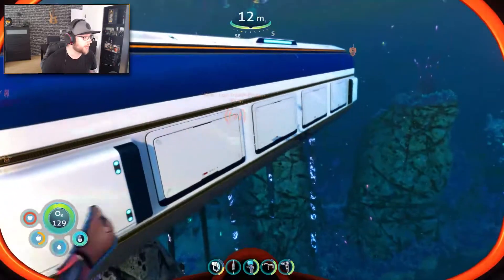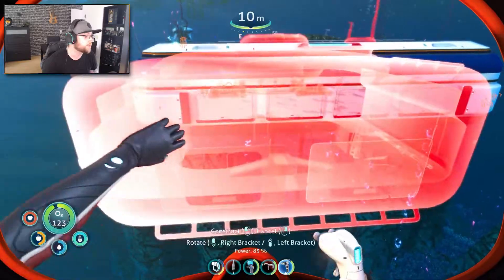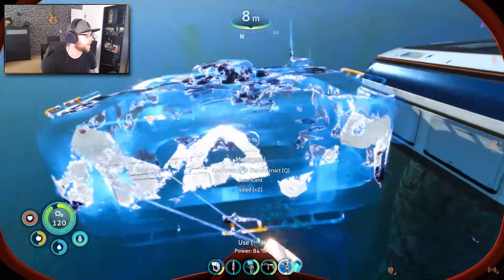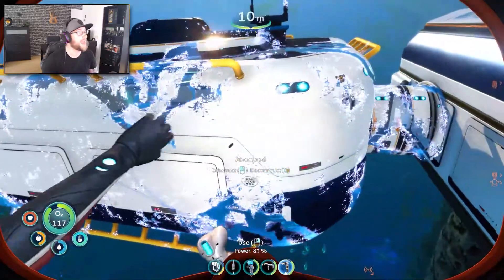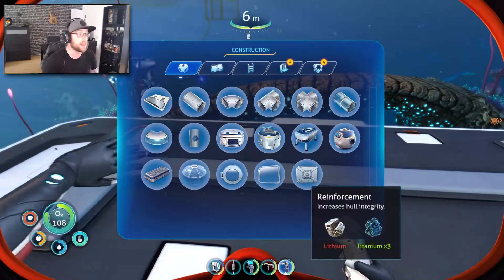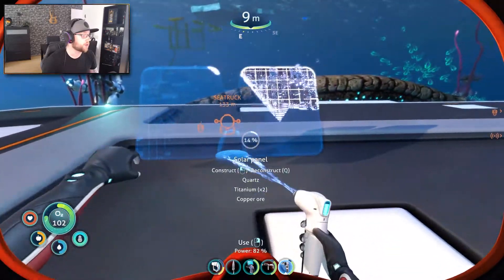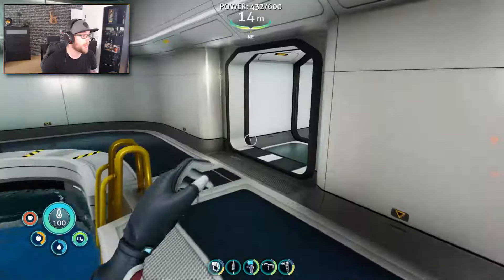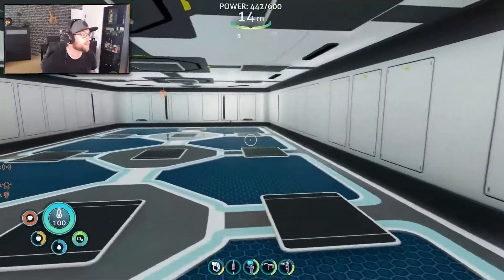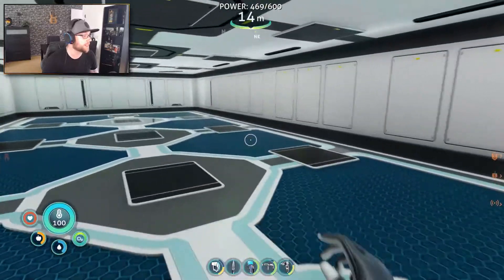Alrighty. There we go. Hall strength now one. All right. I do not need to be attacked by anything big right now or else my base is screwed. But I do need the solar panels. So let's go. I got 600 power. Let's go. Look at this. This is a big empty room, let me tell you.